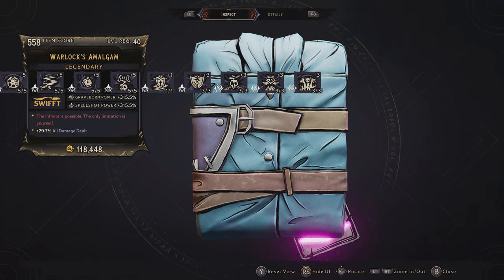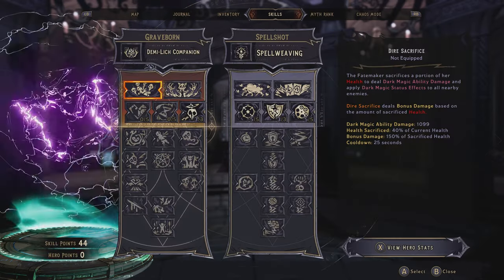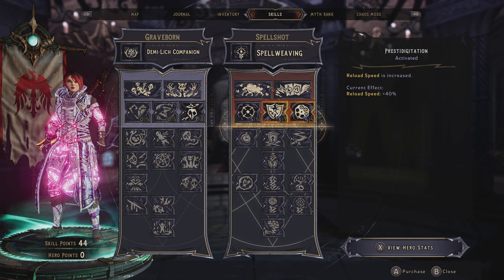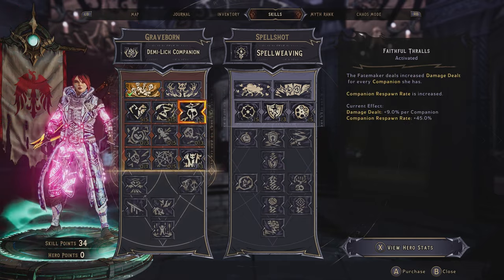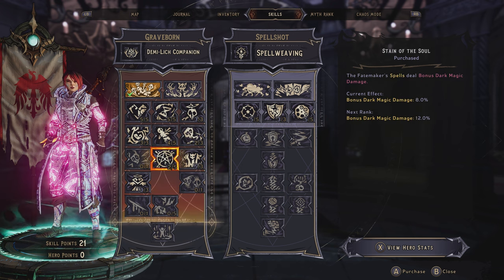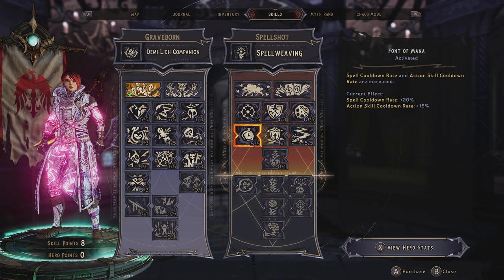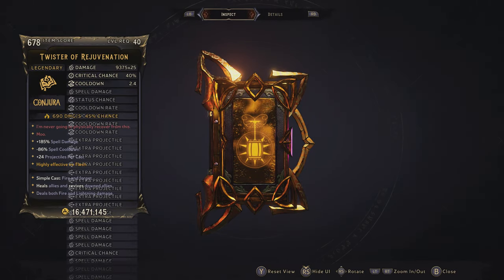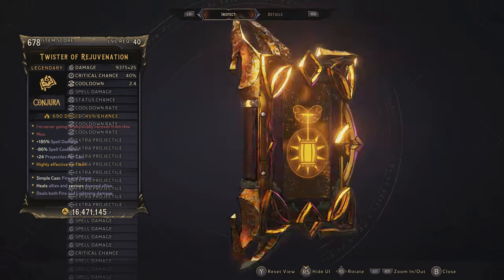BCG Triple S stands for Berserker, Clawbringer, Graveborn, Spellshot, Spore Warden, and Stabbermancer — all characters combined into one item so you can use it across all your characters, just like the FAMS system. Now we have BCG Triple S class mods with crazy incredible skills for your characters. I will try my best to match you up with one of these class mods for your specific character. You have to unlock the tier in order to get the bonus stats, which is a little different from Borderlands 3.